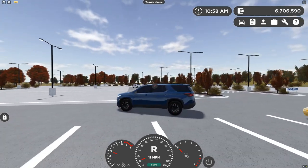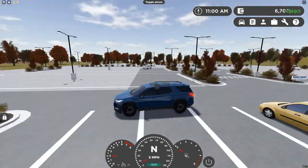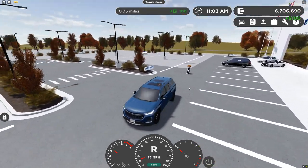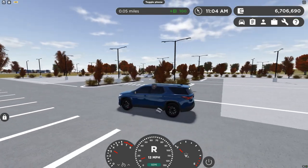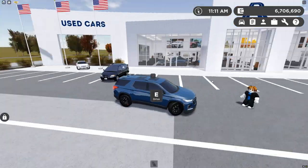Trying the prop car - nothing. Let's try a person. That's not good. I guess we don't have rear AEB on the Traverse, which is kind of weird since Hunter told me it was in there.